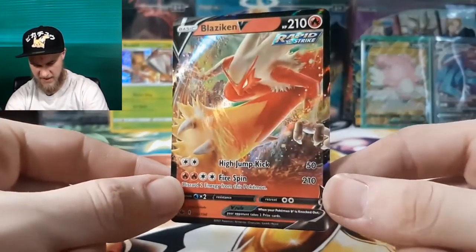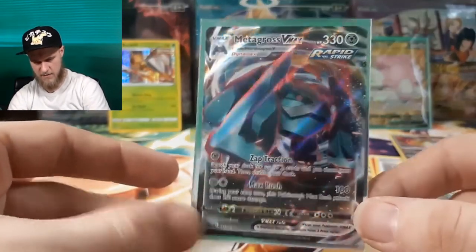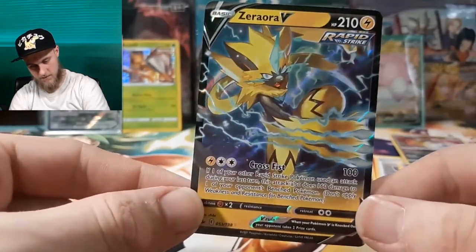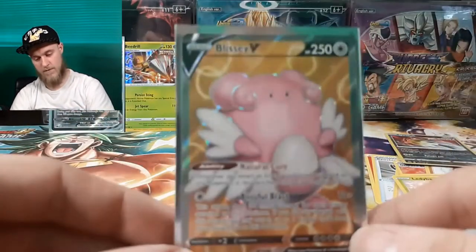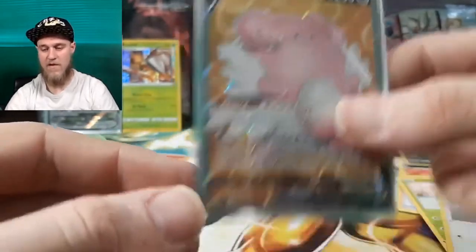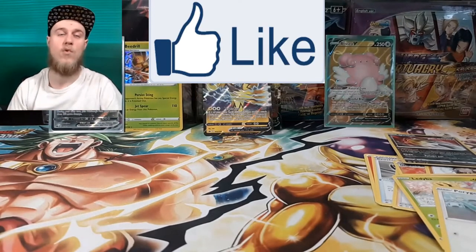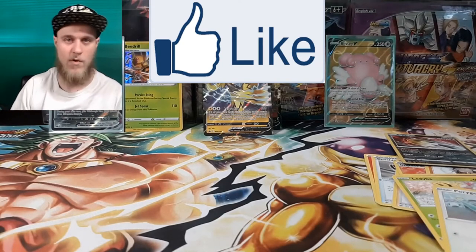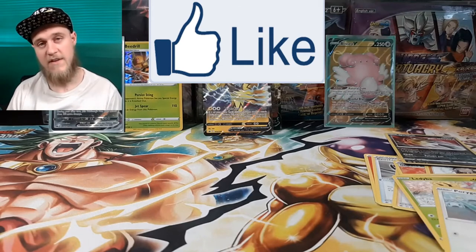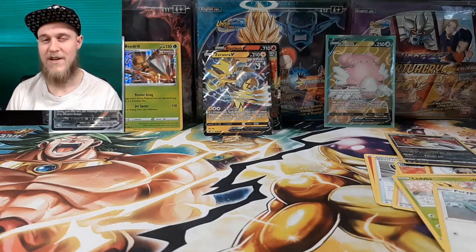Alright, quick recap of the right half: we got the Blaziken V looking sick, the Metagross V-MAX looking nasty, the Zoroark V which is a really nice-looking card, and honestly the big hype of the whole right side was the Blissey V full art — which looks amazing. Love Blissey, such a fan favorite. Definitely getting that graded. If you guys enjoyed the video, hit the like button so I know you're not tired of this set yet. Dragon Ball Super stuff is coming and I'm itching to open it — hope you guys are looking forward to that! See you in the next one.